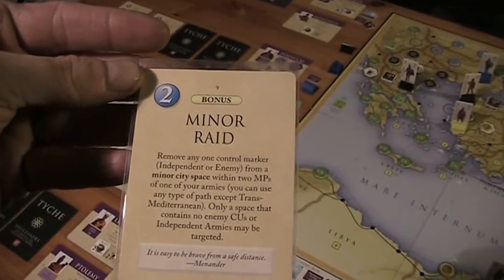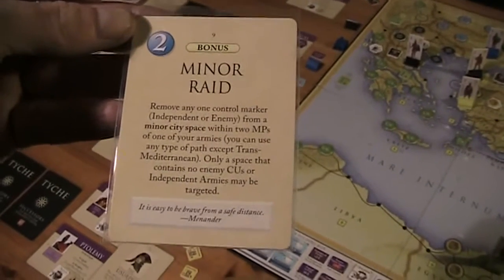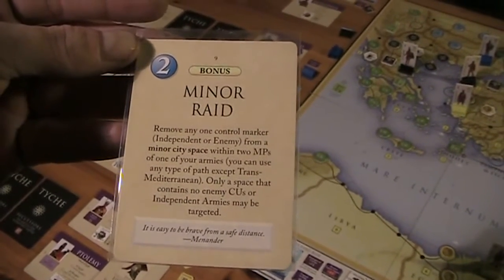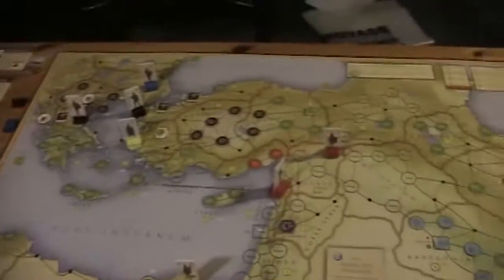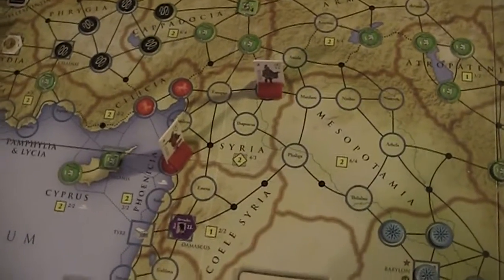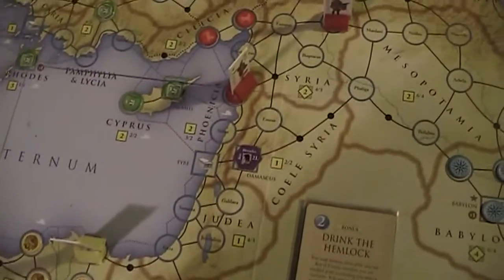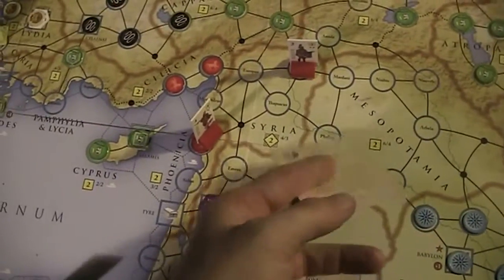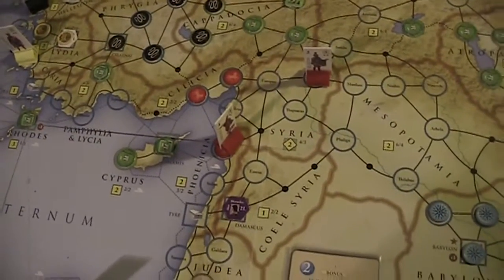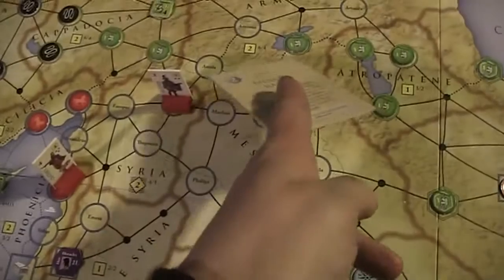Remove any one control marker from a minor city space within two MPs of one of your armies. Only a space that contains no enemies or independent armies may be targeted. That's not terribly helpful. Within two MPs of one of your armies... I don't want trouble with the black guy, so I'm probably not going for Cappadocia.